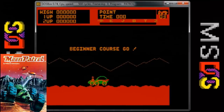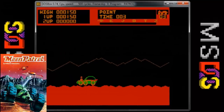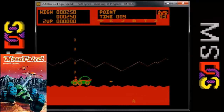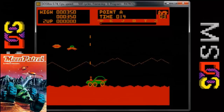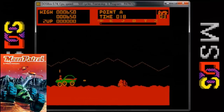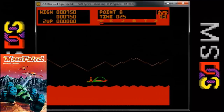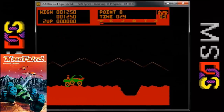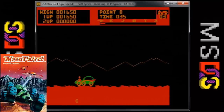I thought we had scraped the bottom of the barrel with the VIC-20 version, but apparently not. If you would love to play a game with just green and orange colors, then this is your lucky day. Because this is an early MS-DOS game, we are treated to some fantastic CGA four-color graphics. Your moon buggy looks like it was drawn by a five-year-old and there is also a whole lot of flicker going on. The sound effects are full of bloops and bleeps and farts and queefs and they sound just atrocious. There is a version of the theme song playing in the background but it's so bad I shouldn't even mention it. The gameplay is okay and the speed is fairly consistent with the arcade original.